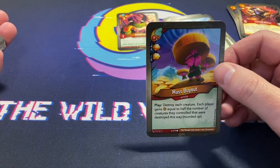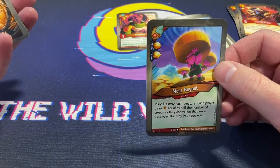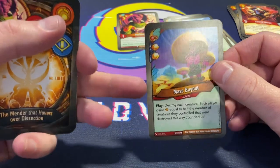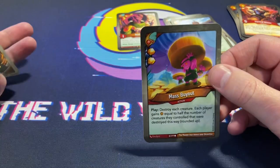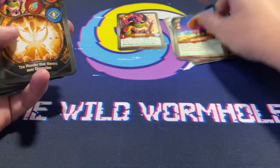Mass Buyout with double enhance — yeah, on-board wipe. The double enhanced could be tough, but you get two pips for playing it, and then each player gains amber equal to half the number of creatures destroyed. Talk about a burst card — just yeah, go crazy. That's interesting.